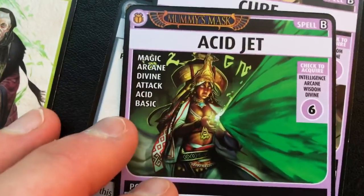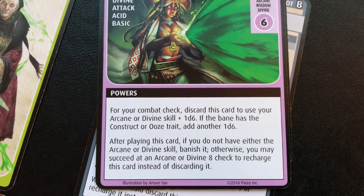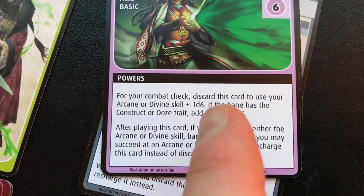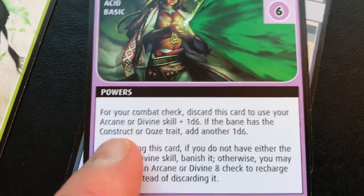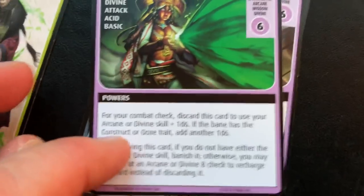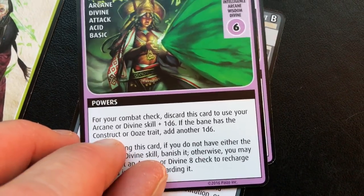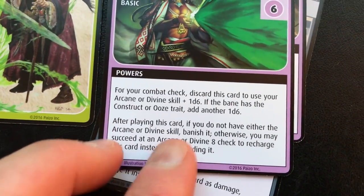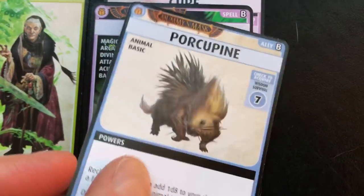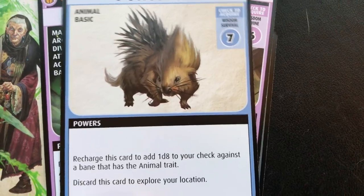The Acid Jet lets me use it for a combat check instead of my strength — I can use my arcane or divine skill plus 1d6, and if the thing I'm fighting has a certain trait I can add another 1d6. I know because I set up the adventure that the henchmen are called constructs — so I'm going to guess they have the construct trait. Old Estra here could actually become pretty important to the success of this adventure.